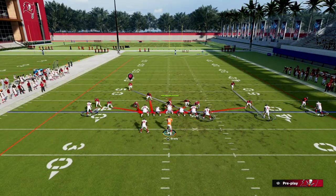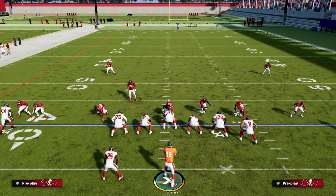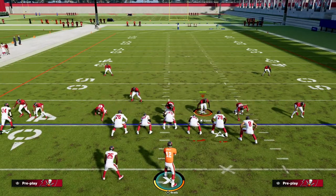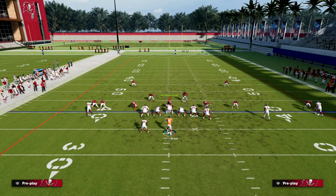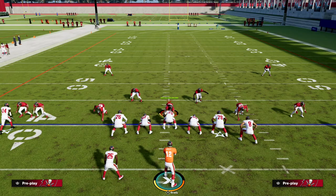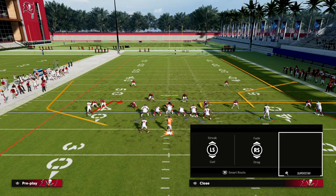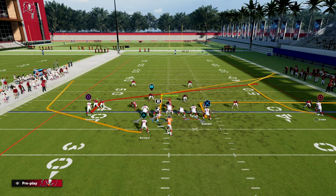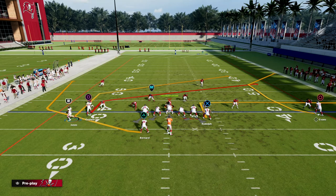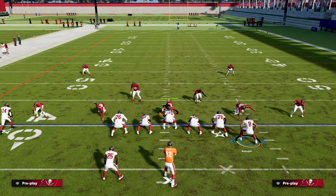The next thing I want to show you is they're going to adjust to your slant. The way they're going to adjust is this guy right here is going to drop into the middle of the field to try to take away that quick throw to the middle. We're going to take this step by step and show you how this can really help against the current meta. If I look to the running back, that's taken away. Then I look quick middle — that's taken away.